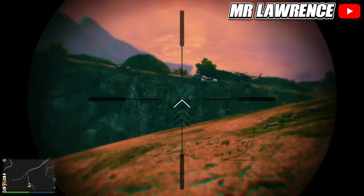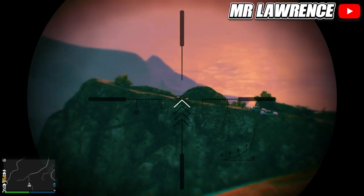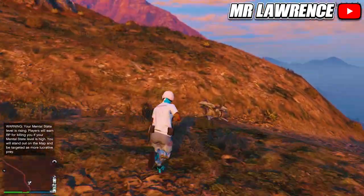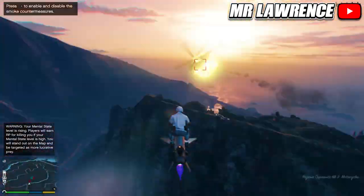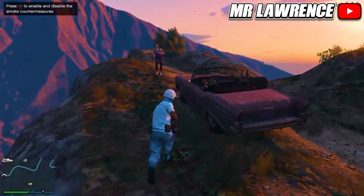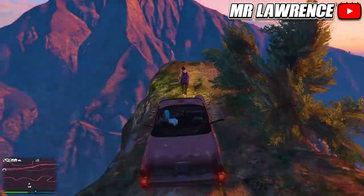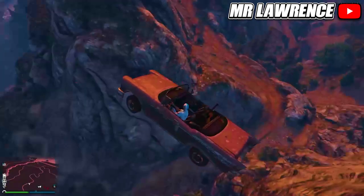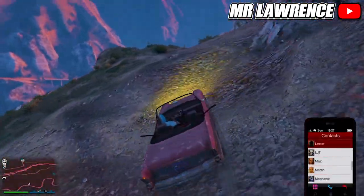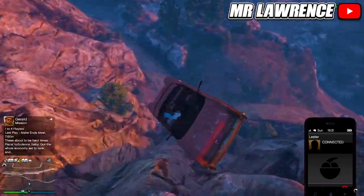Now just grab a normal sniper and kill the driver. Then fly to the mountain — there are also some cops, so eliminate them and then you can get in the Tornado. Now drive it off the cliff. You can now remove your wanted level and from there you can save it to your garage or go to Beaker's Garage, also known as Dallas Customs.